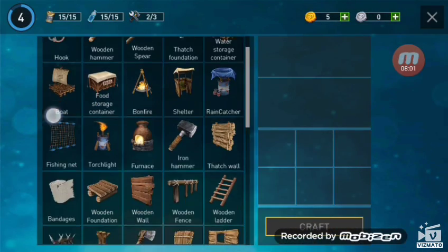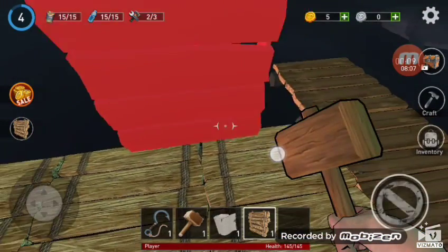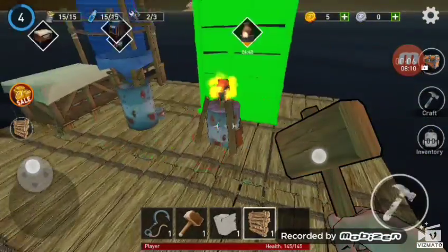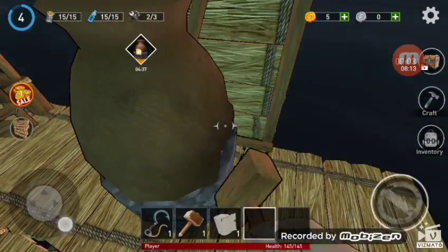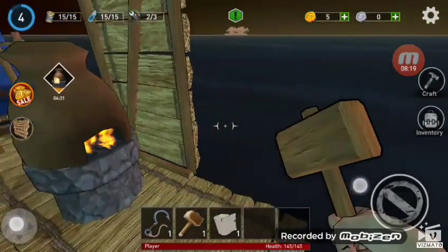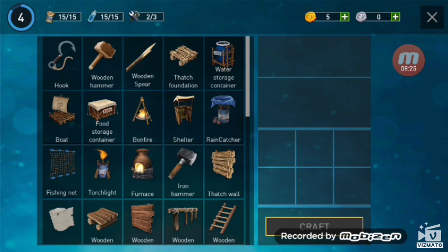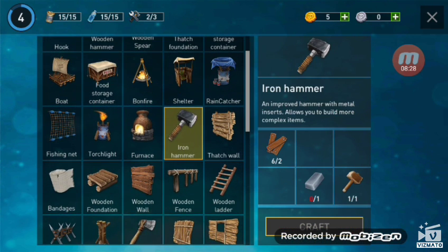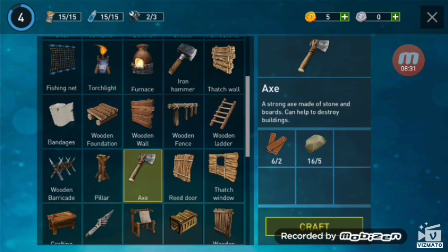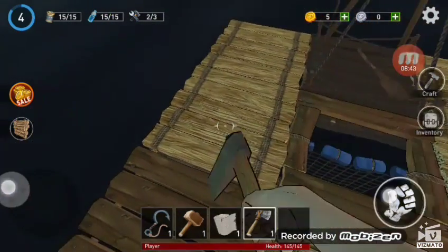Let's craft a stash wall — and there we go, we crafted one stash wall. We'll put it right there. It's not that great but we'll manage. I need to check: 'Axe — a strong axe can help you destroy buildings.' This is what we need to craft. We got an axe — now we can start destroying.